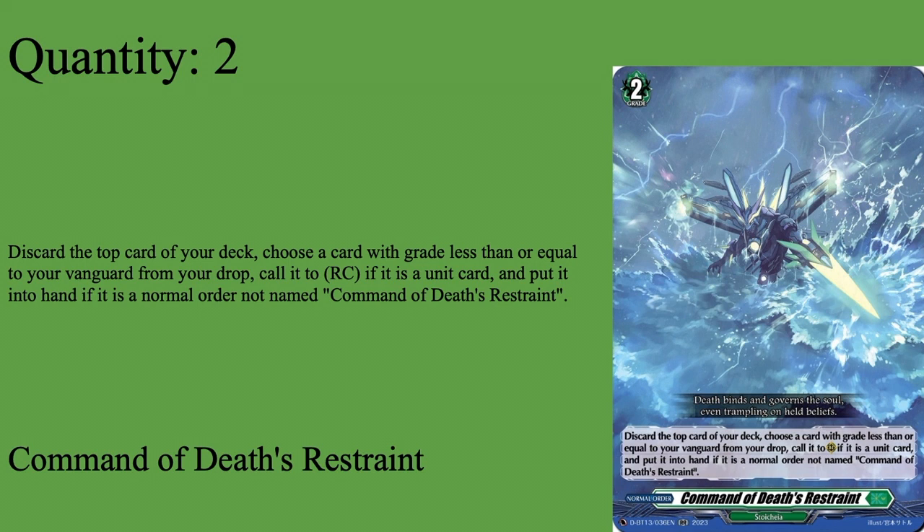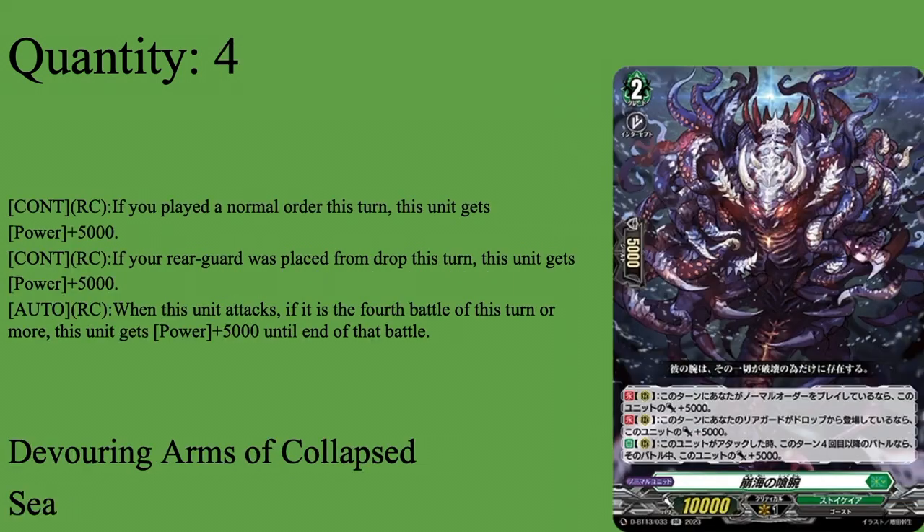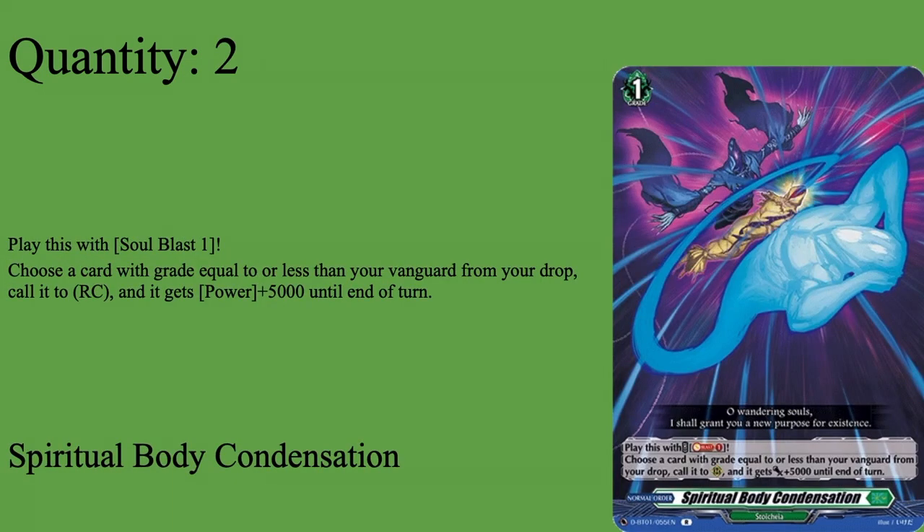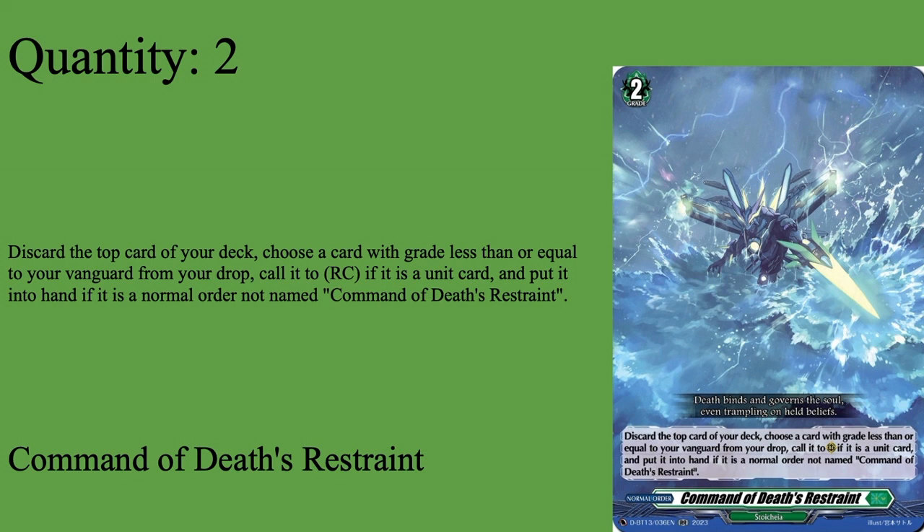Two copies of Command of Death's Restraint — Grade two normal order. Mill the top card of your deck, then choose a card with grade equal to or less than your vanguard from the drop zone: call it to rear guard if it's a unit, or put it in hand if it's a normal order not named this card. It either bounces another order back to hand for use next turn — great for recycling duplicate orders that won't proc Claw Dine's skill — or gets more rear guards. Basically a free version of Spiritual Body Condensation that doesn't compete with soul, and I can use it to recycle other orders.